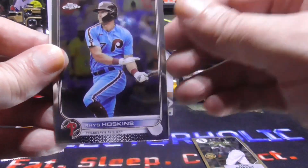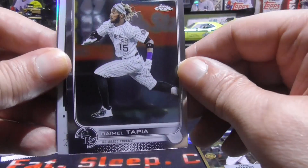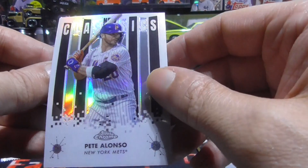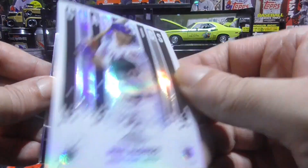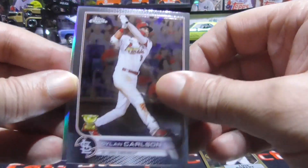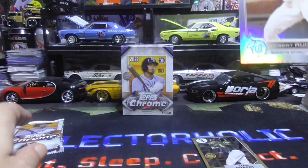Reese Hoskins. Romeo Tapia. And we have a nice Pete Alonzo — Classics insert. A Dylan Carlson Cup. And a Kiebert Ruiz Refractor.